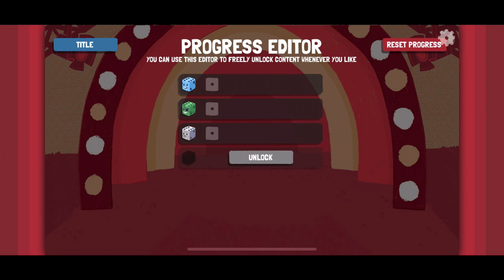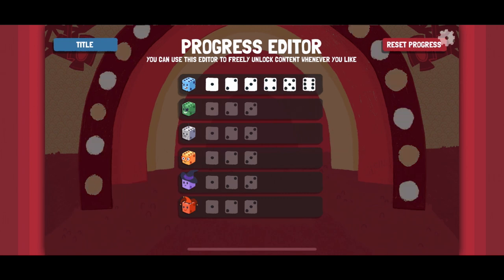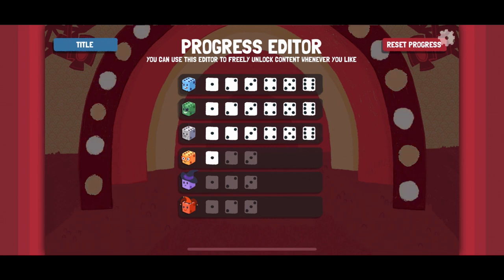You can also adjust how fast animations are, fiddle with all the sounds, turn off shaders visually, and toggle the borders on and off as mentioned. There are just tons of options here to make this game play as well as possible for specific players, and I think it's great.